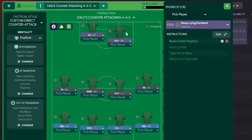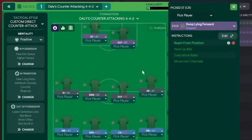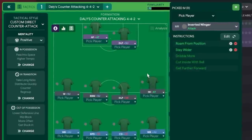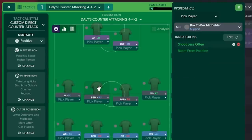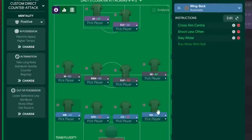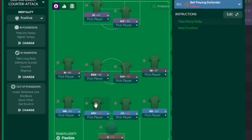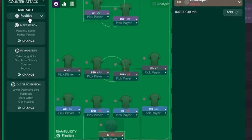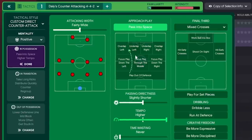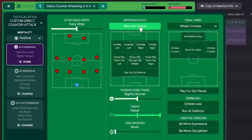My favourite role in this tactic is the DLF — Deep Lying Forward. The run from position means it will drop off and act like a number 10, and when you're watching the match engine it looks superb. We've got an inverted winger on attack on one side and a winger on support on the other. A box-to-box midfielder with a deep-lying playmaker on defend acts as your anchor in front of defense. Two wingbacks on automatic — so they act based on your mentality, which right now is quite positive. It's a positive mentality, very much counter-attacking, with a very high tempo, slightly shorter passing, and directness passing into space.